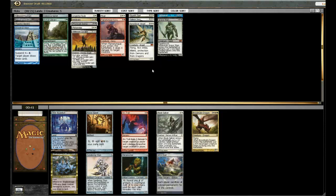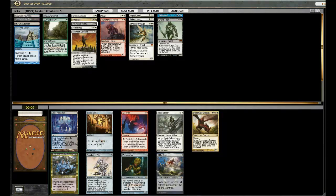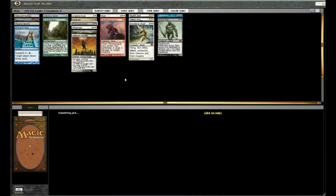My choice here is between Dimir Aqueduct and Shadow Mage Infiltrator — both of these are pretty good. I do like the Dimir Aqueduct a lot, but Shadow Mage is just... even Blade Splicer is not a bad option. I think I'm going to go with the Shadow Mage, just because I have some affection for this guy. I think this pick is reasonably close, but I like Shadow Mage here.